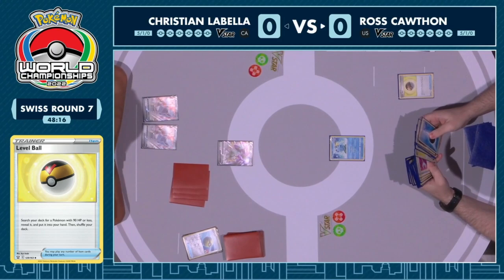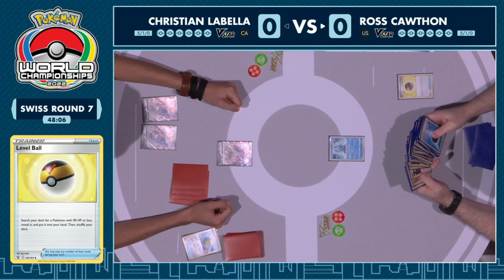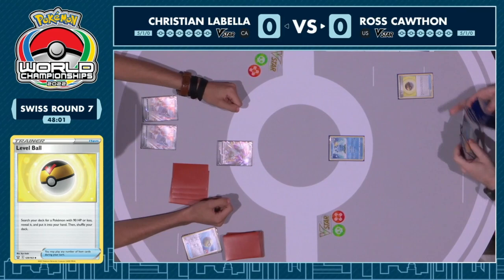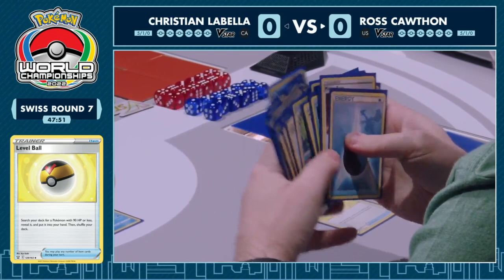I don't know if this is one that Ross really prepared to see, but I'm sure this is not a surprise deck by any means. Arceus Duraludon's been around for a while — it's fallen in and out of the metagame. But it might not be one that you've built your deck to beat, and I don't know how well Radiant Charizard is going to fare against the big beefy Duraludon VMAX.